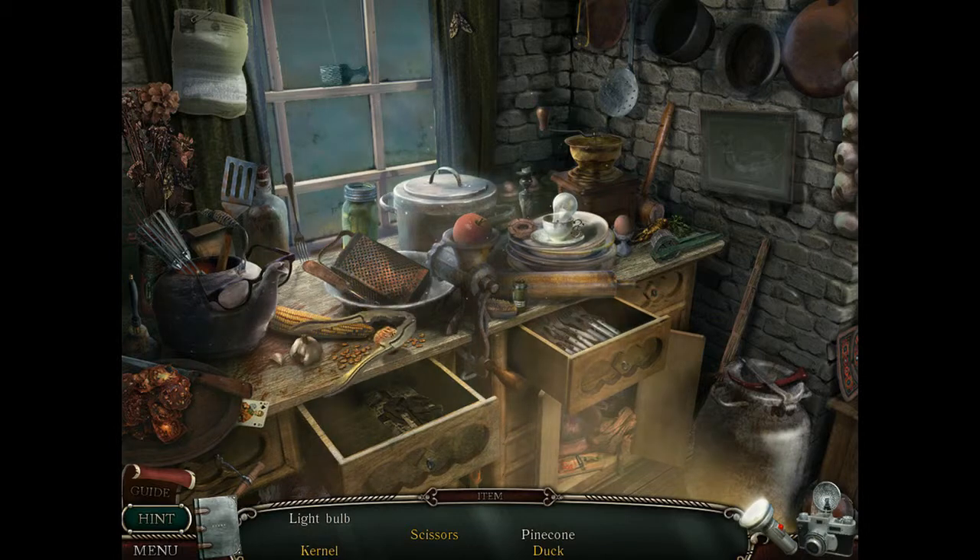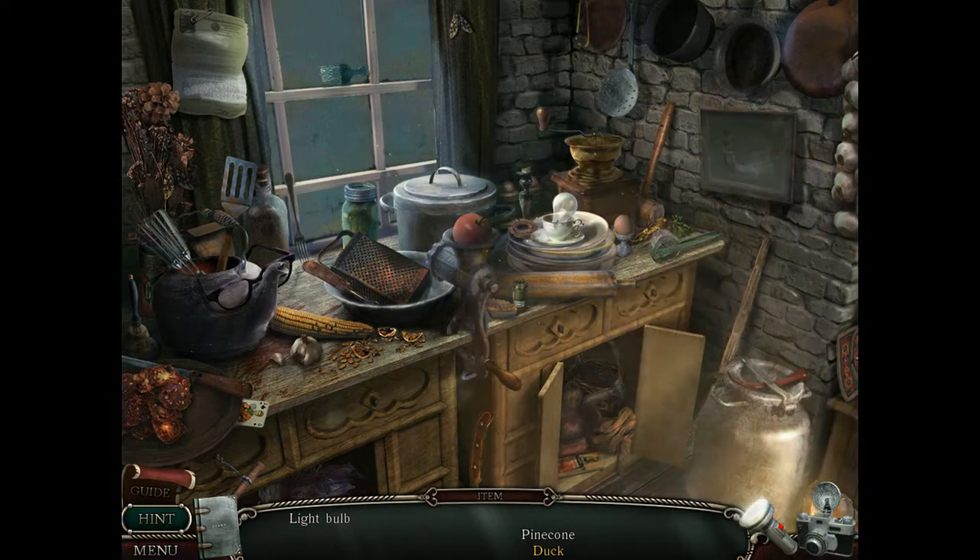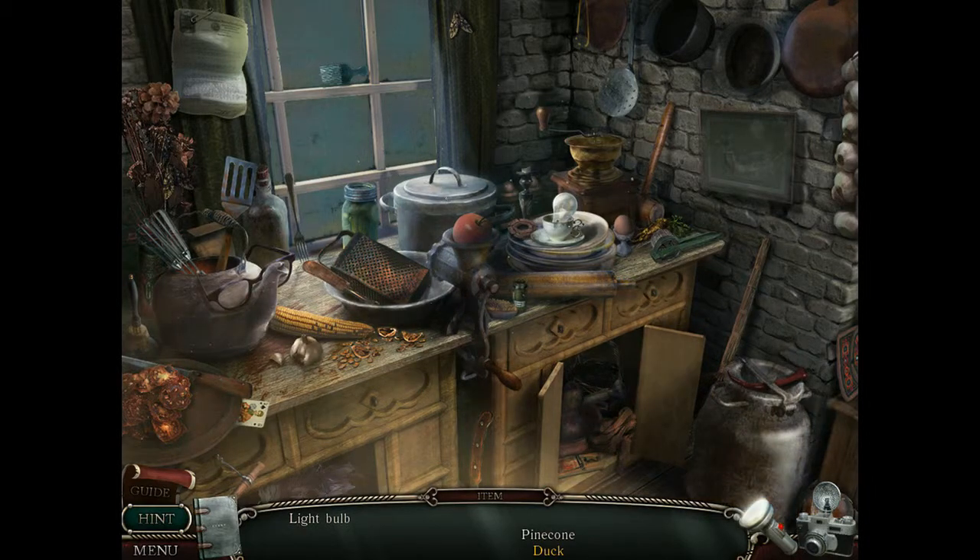Nutcracker — oh! Nutcracker to crack open and get... a kernel? That's not a kernel, that's a nut! And a bow! Oh wait, no. So we still need a rag to get a duck of some description.